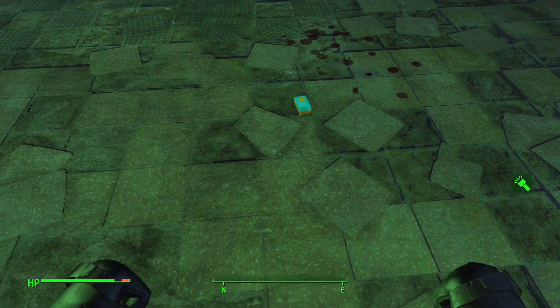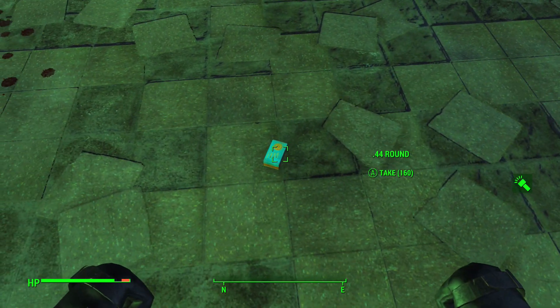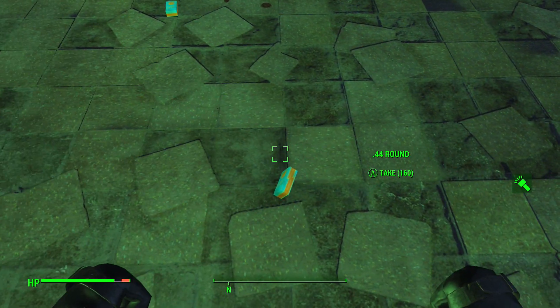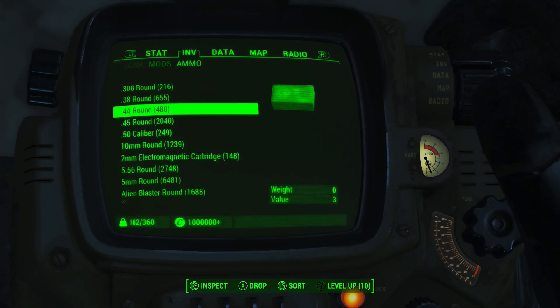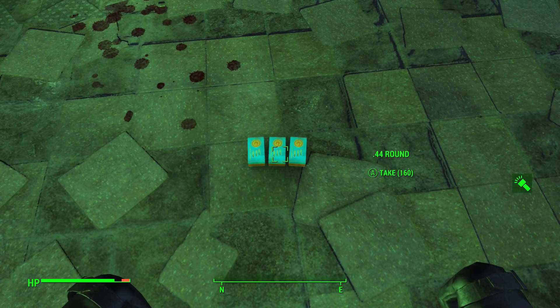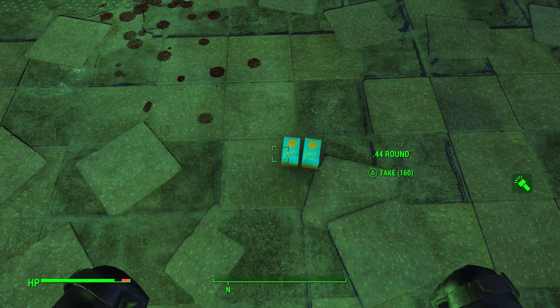All right guys, I'm back. As you can see now, the two individual rounds that came from Dogmeat duplicating actually look like stacks, and they all still say 160. Three of these should come out to be 480, so we'll check that real quick. We do in fact have 480 of them. Let me drop them on the ground so you can see that yes, they are dropped in individual stacks and they did not merge together.